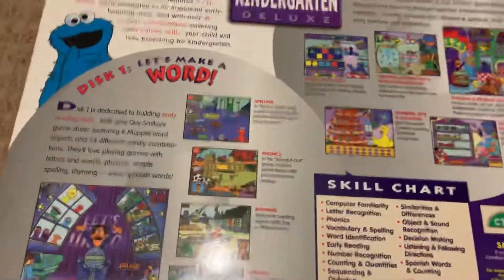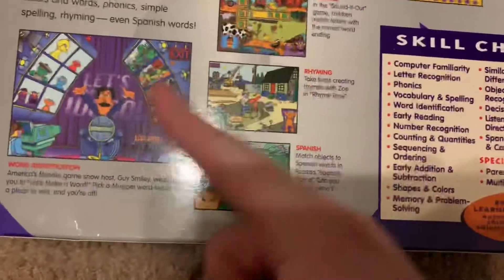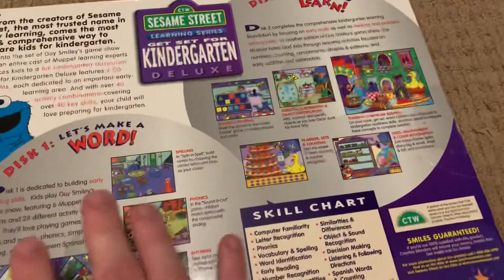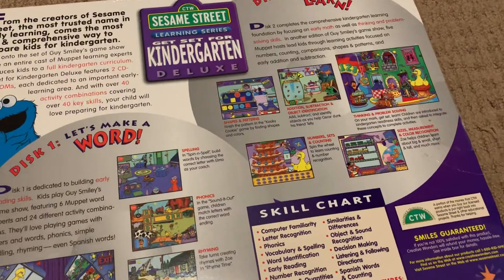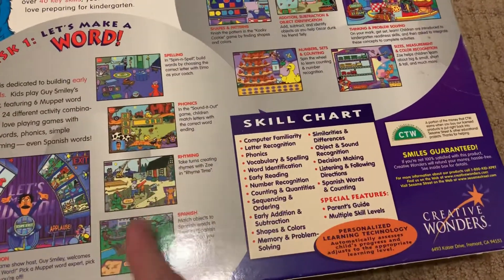This one is Let's Make a Word. It has the main menu and I already have Let's Make a Word, so I decided to get another part of it. It features spelling, phonics, rhyming, and Spanish.